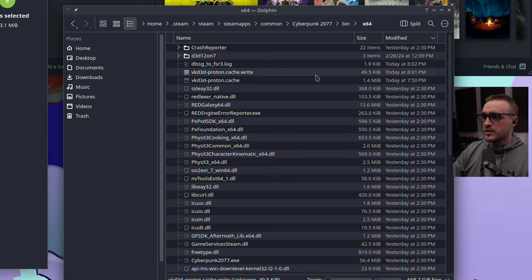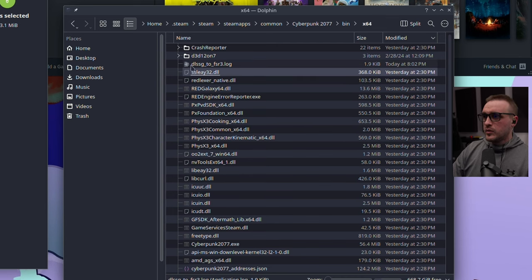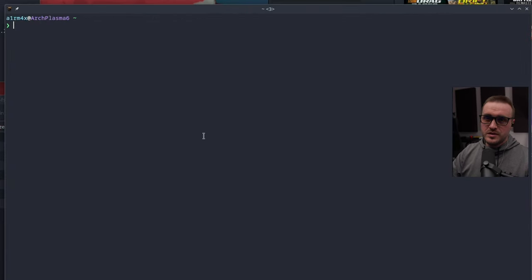If you've already started the game, you'll likely have some cached files that need to be deleted — this is really important. Delete those cache files. When you start the game you'll have a log file to check if everything went well. If you launch the game and there's no log, it means something went wrong and you'll need to redo the steps. There's also another cache location you need to clear, which I'll show you next.